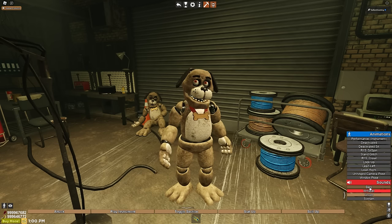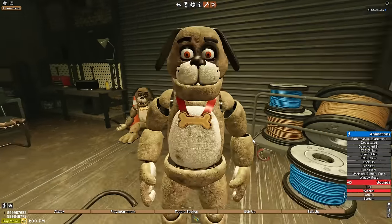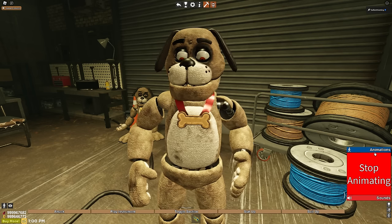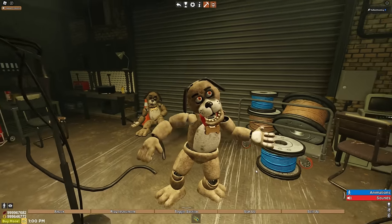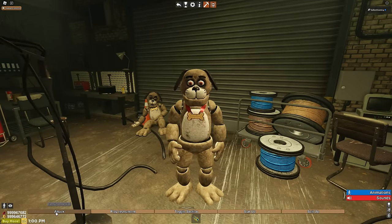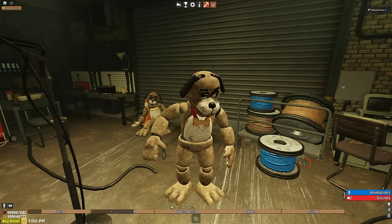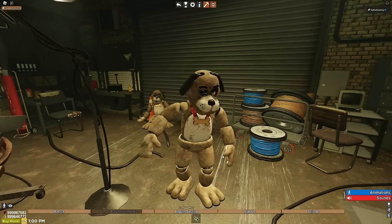For sounds, we have a bark. I don't know what I was expecting - I was expecting a human just making dog sounds. We have a whisper, a groan, and a scream - classic FNAF 1 jumpscare effect. He's going crazy. We have an attack as well, and we have a play instrument, which again looks weird because he doesn't have any instruments.